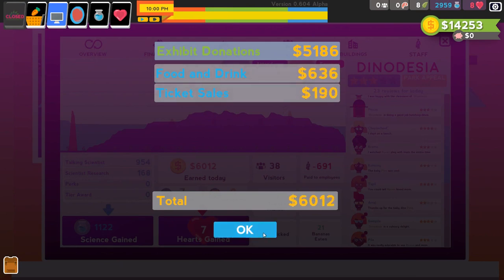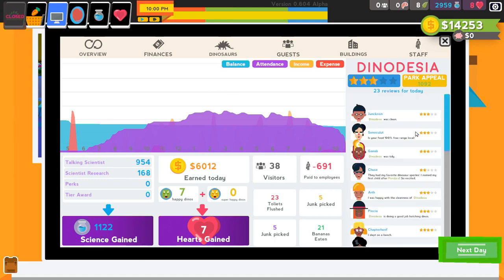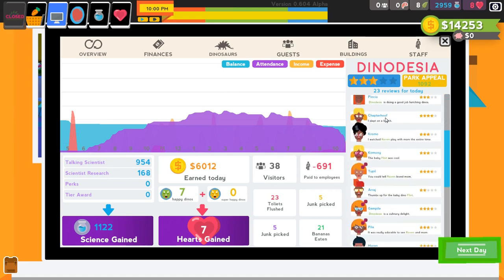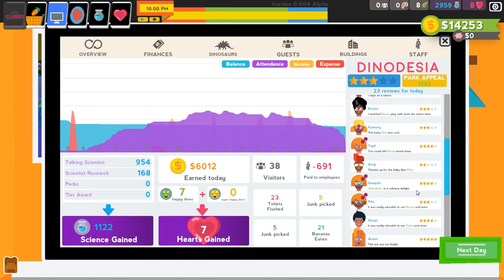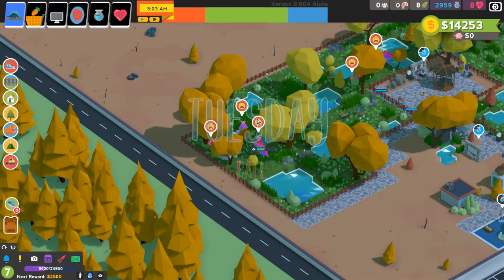Hello and welcome back to the early alpha access of Parkasaurus, where I seem to finally be putting things together. We have toilets installed, which are making my guests a lot happier. We even have four stars over here — our very first four-star review from Chapter Hoof, who says they slept on a bench. "Dinadesia is a culinary delight. Five stars. The sun was too bright." Well, at least we had five stars. We're getting a ton of scientific research done by our two talking scientists as well, and I'm starting to make a little bit of money, which is great.